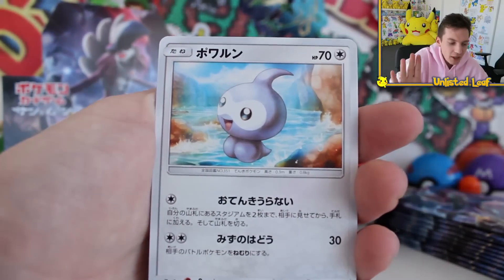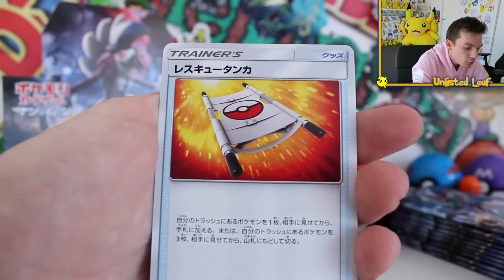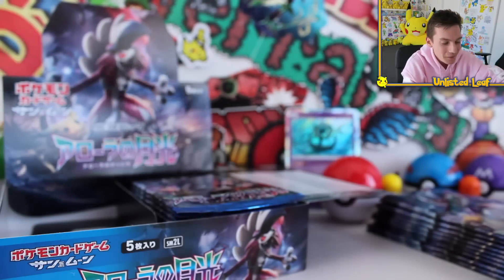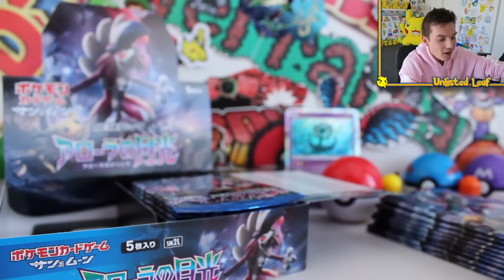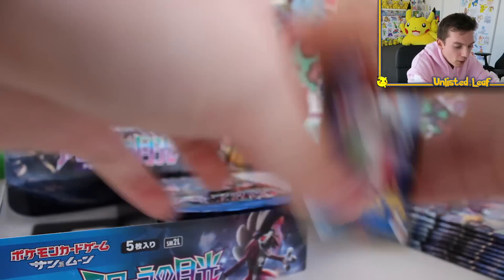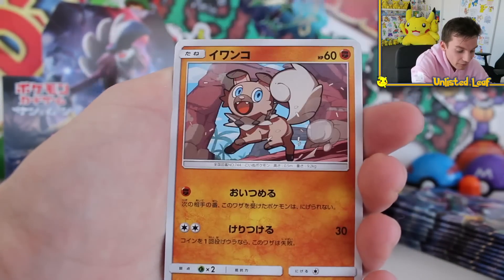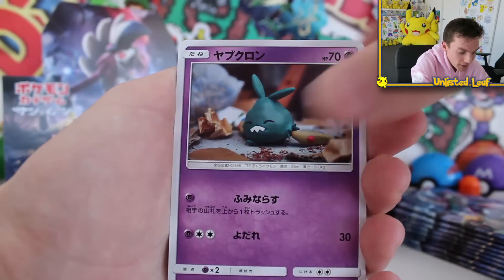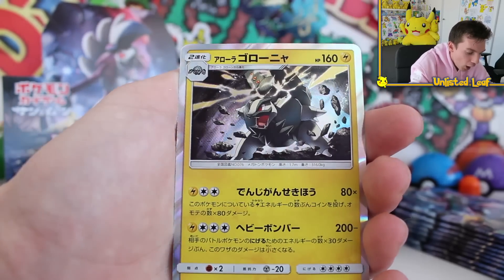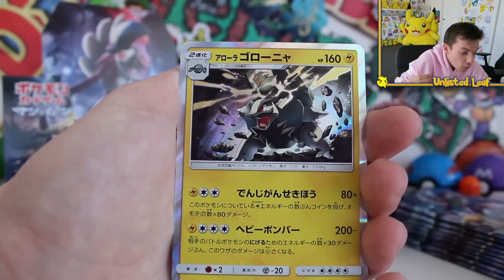The card I'm really dying to get is a secret rare full-art card — they look ridiculously awesome. Those secret rare cards are annihilation, they're pure power, really really cool cards. Someone pointed out we didn't get a rainbow rare in the last one. That would be fantastic — I haven't pulled a rainbow rare out of Pokemon Sun and Moon 2 yet. But with this brand new set Alola Moonlight, I'm pulling these dope holos.